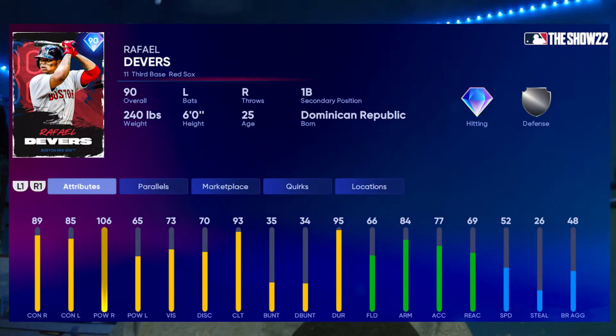The Devers stats are insane — 85 plus contact on both sides day one, and over 105 power against righties day one. This card is really, really good offensively. However, he does have 66 fielding and 69 reaction, so that's going to hurt him at third base. But offensively he's going to be really good — he has such a nice swing. Devers should probably be everyone's starting third baseman unless you get Arenado, Chris Bryant, or Justin Turner.